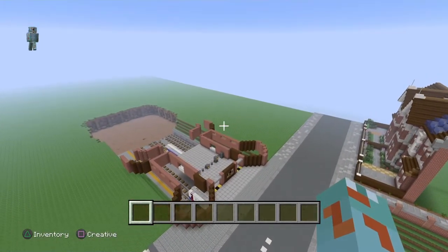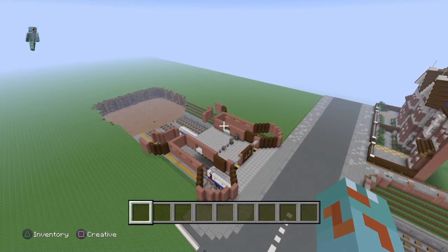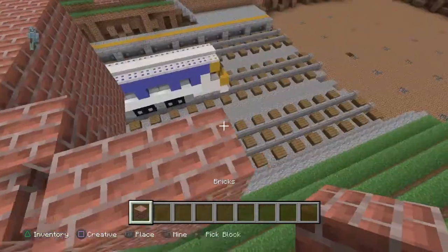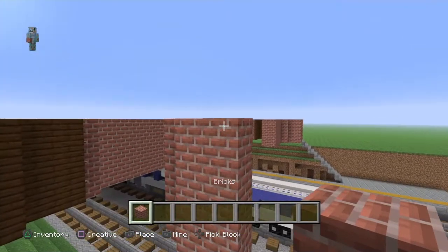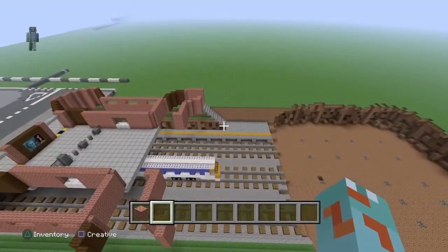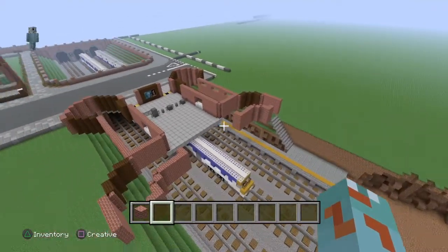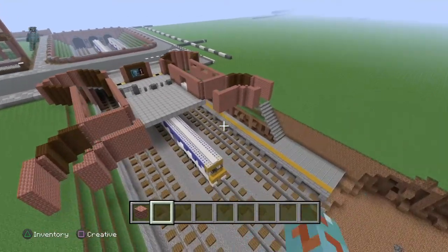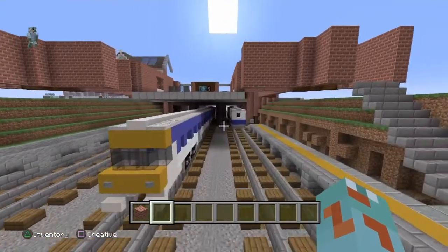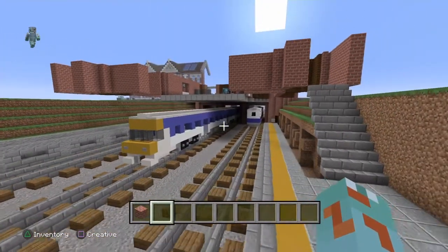Off camera - well, I did stream me building this over on Twitch - I've started work on the North Ember train station, which is starting to look pretty cool. Obviously this is floating for now, but we're going to turn it into sort of a bridge-type thing. It's going to look good, trust me.